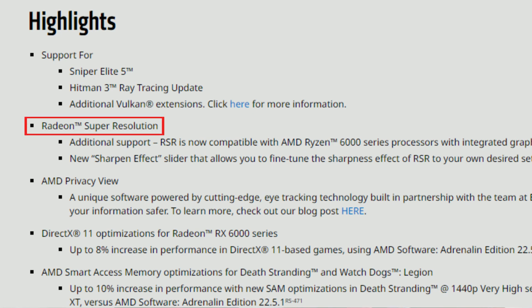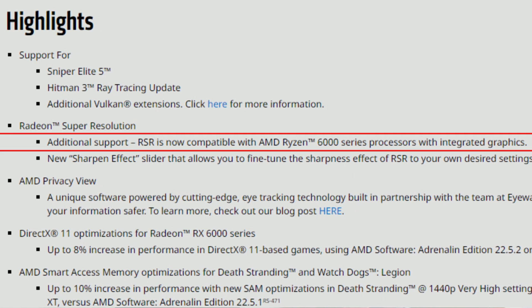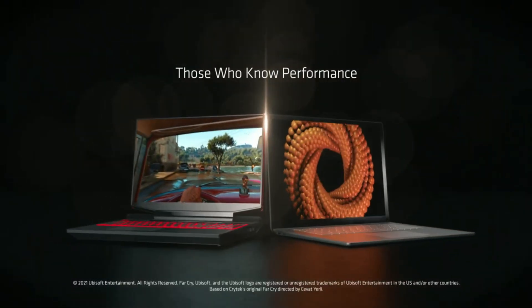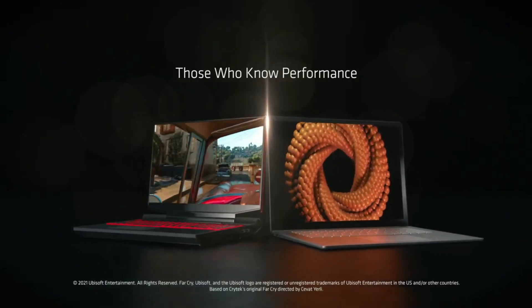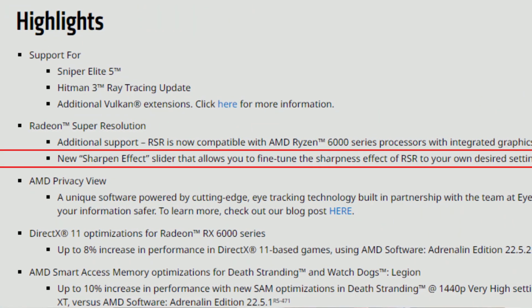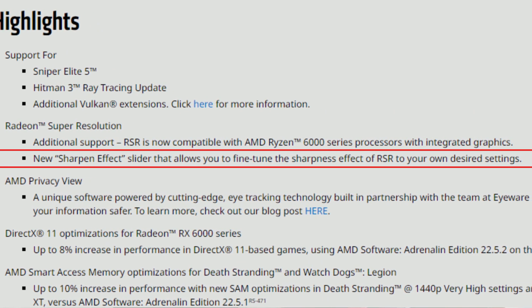We have Radeon Super Resolution additional support — RSR is now compatible with AMD Ryzen 6000 series processors with integrated graphics, so you can now use RSR in laptops. We also have a new sharpen effect slider that allows you to fine-tune the sharpness effect of RSR to your own desired settings. This was also implemented in the May preview drivers and is now officially here.